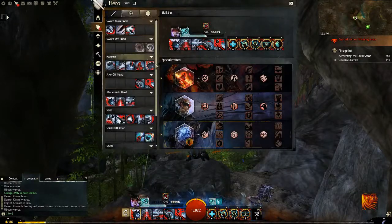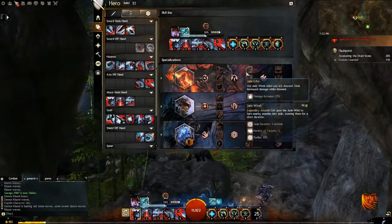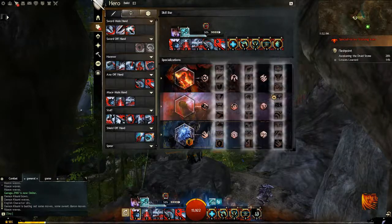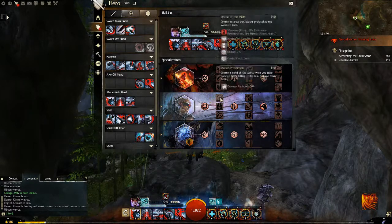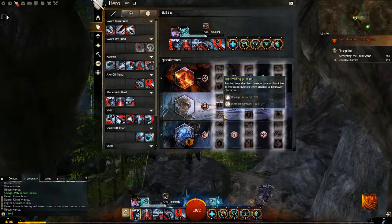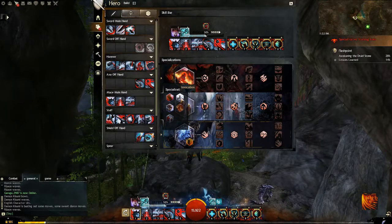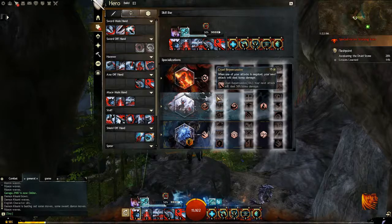Each stance also has a specialization associated with it. You have Devastation, which goes with Shiro and affects our power — what you want to take for a power build. You have Corruption, which affects Malux or Demon and you want to take if you want to deal more condition damage. Retribution goes with our Dwarf stance and affects how tanky you will be, and even sometimes how much you can heal yourself and keep yourself alive. Salvation goes with Ventari and directly affects Ventari's tablet and your healing skills. Invocation goes with every single stance and ties in nicely with all of them.